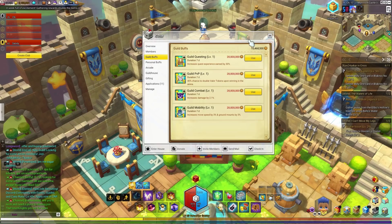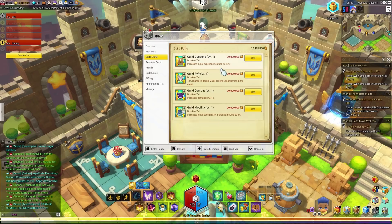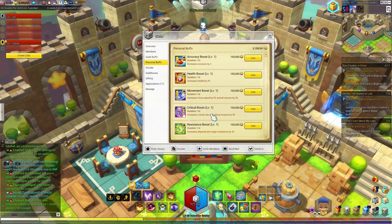Moving on to the guild buff section: you can use guild funds to purchase guild skills here for 20 million mesos, and you can also upgrade the skills for 30 million mesos. I'm not sure if it increases the duration or makes the skill better — I'll leave any extra information about guilds in the description below. For personal buffs, you can use your personal mesos on whatever buffs are in the shop. Similarly, you can increase the skill level using 20 million guild funds, which we currently don't have.